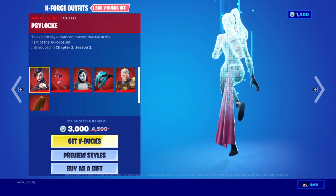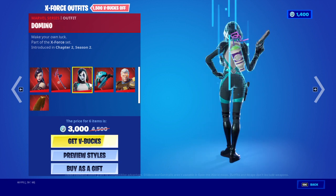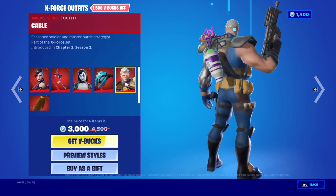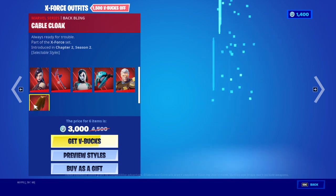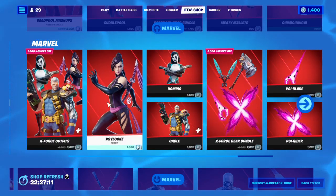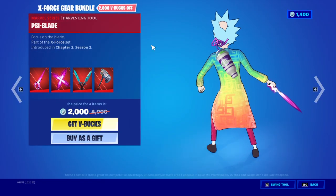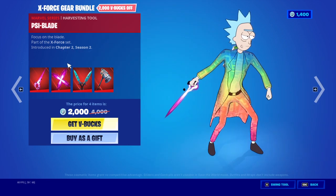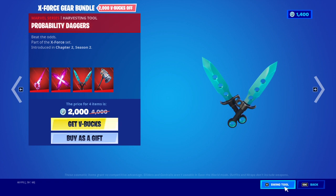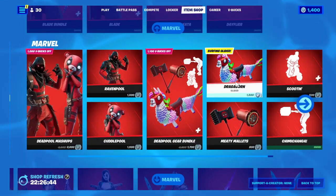And then here's Psylocke. We got Domino from the Deadpool movies - I think she's in the second one. We got Cable, but people don't like this because of how big and hunky he is, so I would not get this bundle. If you want one of these skins, I would get Domino or Psylocke - I would not get Cable. Here's the side blade, that's kind of cool, looks like a butterfly almost. Plus the probability daggers, and then another big hunky pickaxe - I would not get any Cable things.